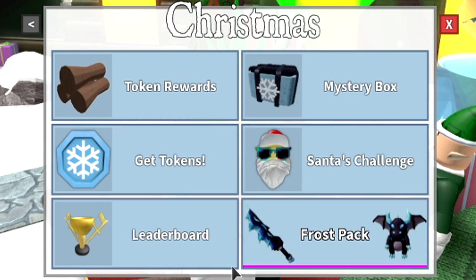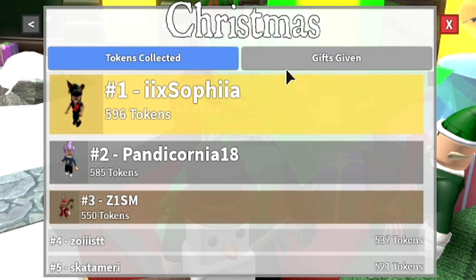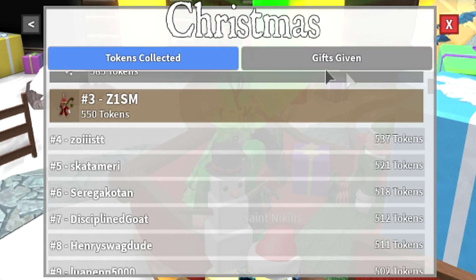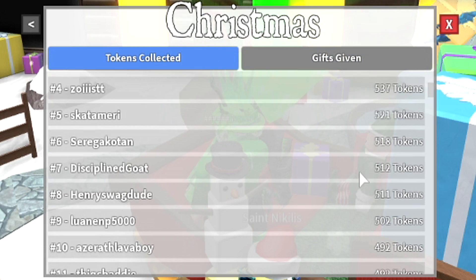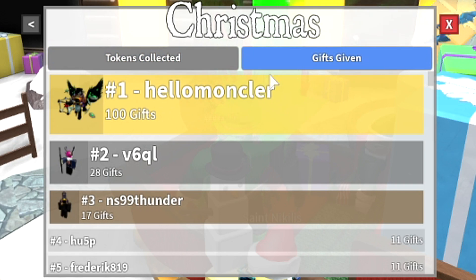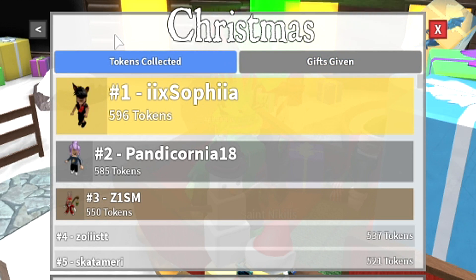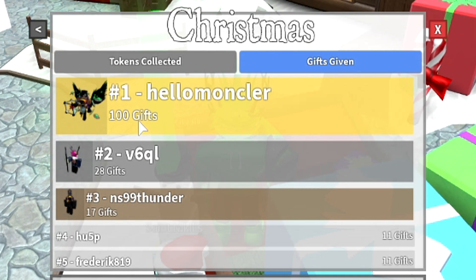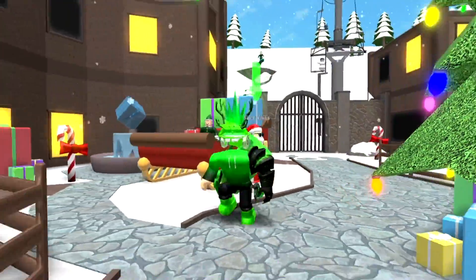This update is tremendous, especially since you can grind out multiple weapons. I think, since these are separate in the leaderboards, that means there's gonna be 2 separate godlies given out. So if you can get on both of these leaderboards, I think you will have 2 chances to get in the top 3 spots, whether you prefer to give gifts or you prefer to collect tokens. I would obviously prefer to collect tokens, because I don't even know how to get gifts. I think you gotta trade the coins in for gifts, and these guys bought coins to get the gifts, but I'm not sure about that.